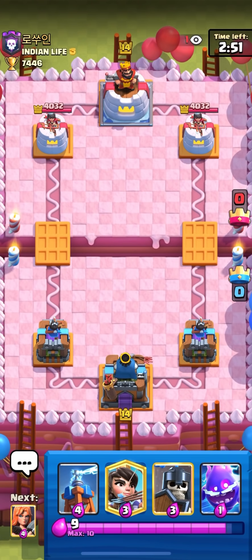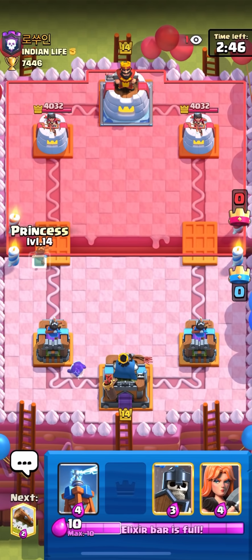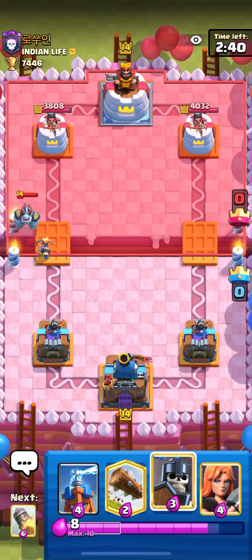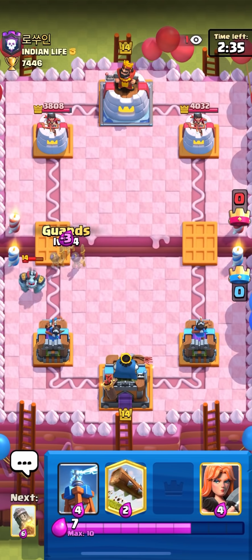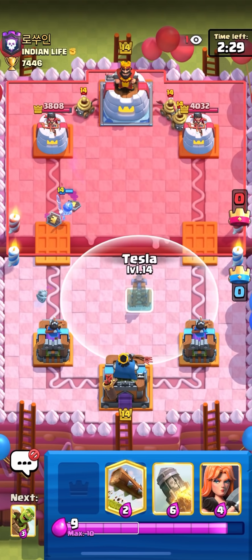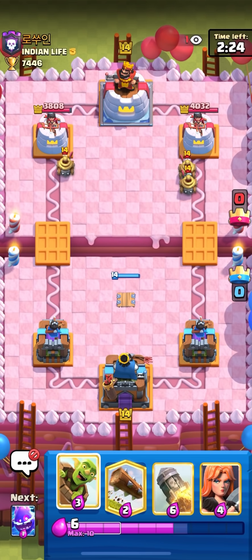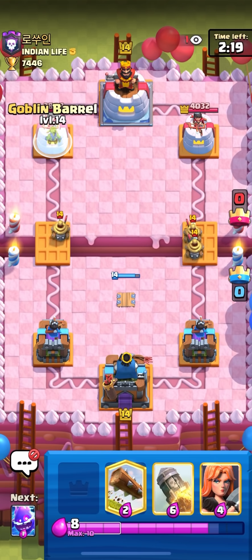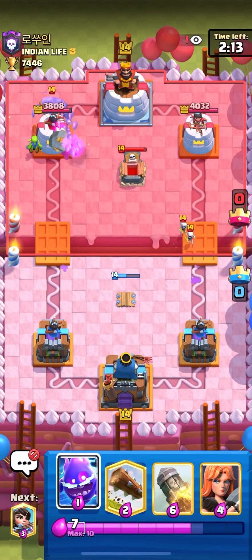I'm against this Korean guy in an Indian Life Clan. I don't know why he's in an Indian Life Clan when he has a Korean name, but who do I know. I'm going to E-Spirit at the back and Princess at the bridge because you need to pressure with your E-Spirit or else they will just activate their King — you have to pressure. He has Snowball. It's looking like a Graveyard deck because he has Egg and Minion, Snowball, and Zappies, so it's not RG. I think he has Snowball and Arrows because most Graveyard decks that have a Snowball run Arrows with it.